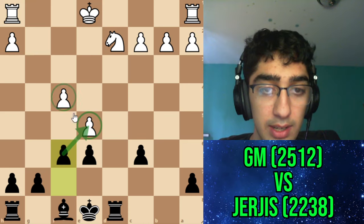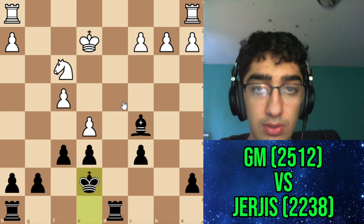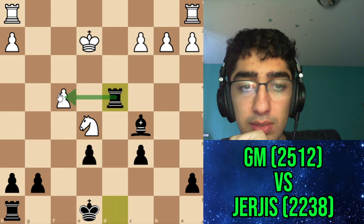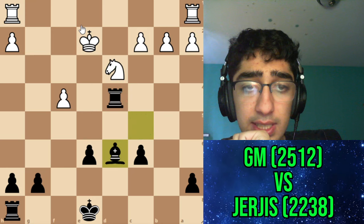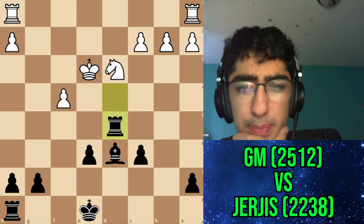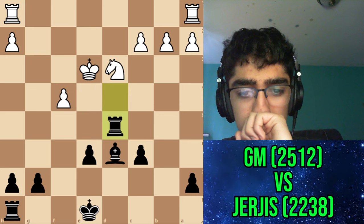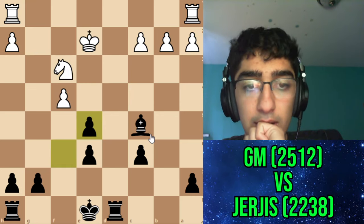I went f6, looking to create an isolated pawn. He went Nf3, so I go Bc5 eyeing his position, then Ke2. Here's my last chance to get the advantage — I could have gone fxe5, then after Nxe5 go for Rd4 threatening things. I was worried about Nd3 then Bd6, and evaluated it as slightly worse, but turns out it's slightly better for me. I still don't really see it, so I don't blame myself for not finding it.